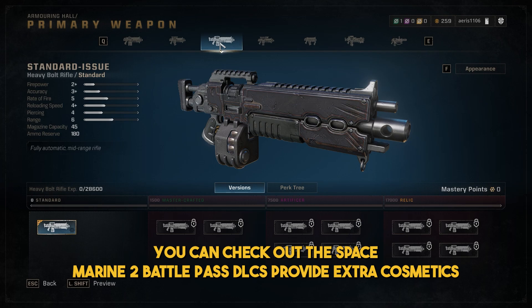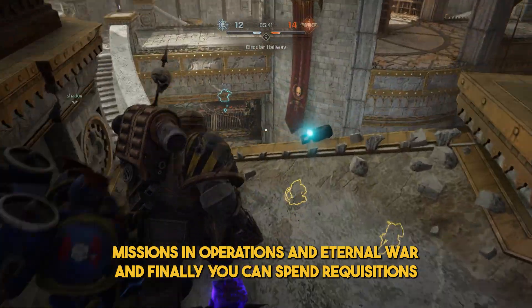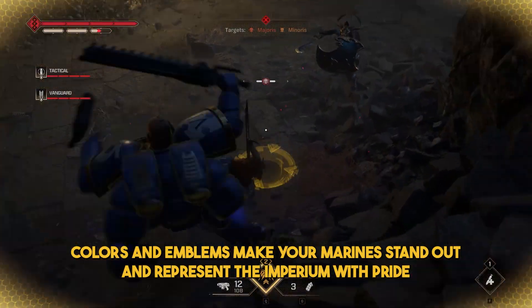You can check out the Space Marine 2 Battle Pass. DLCs provide extra cosmetics. You can also earn more skins by completing missions in Operations and Eternal War. And finally, you can spend requisitions, which is Space Marine 2's currency, in the Heraldry to unlock additional armour, colours and emblems.